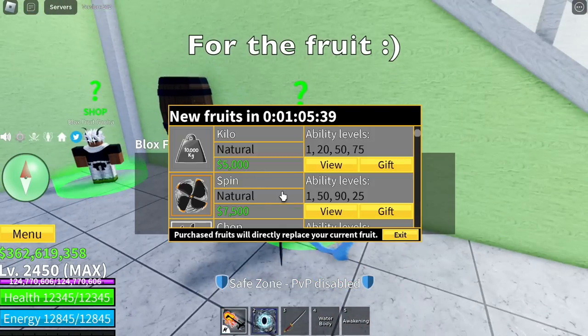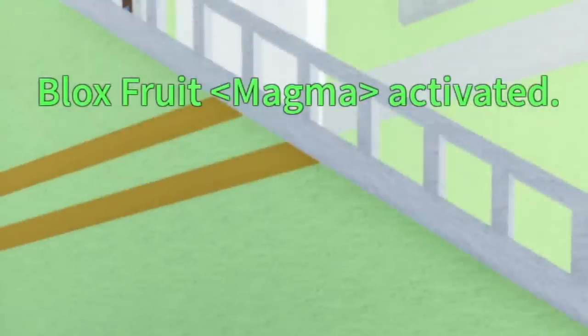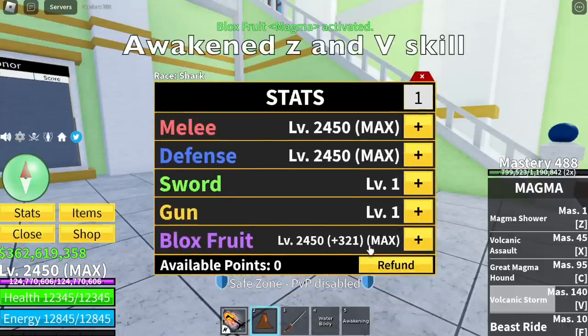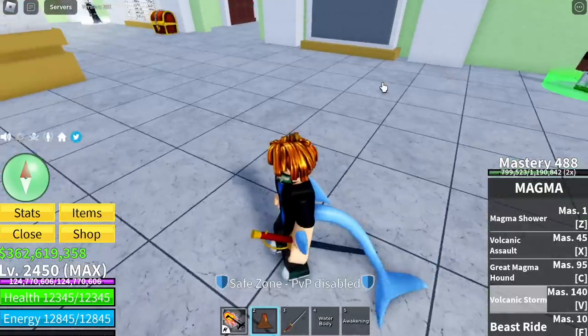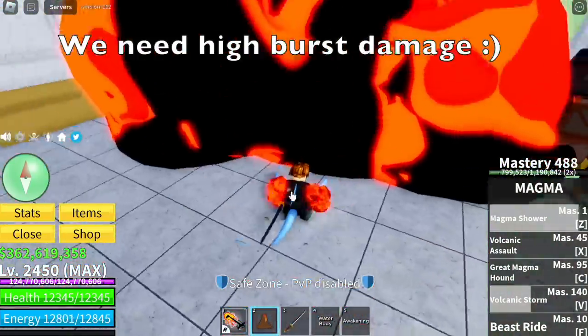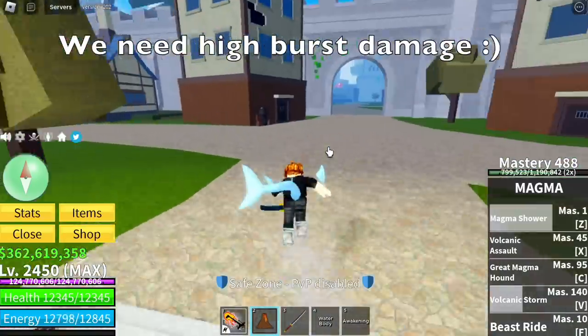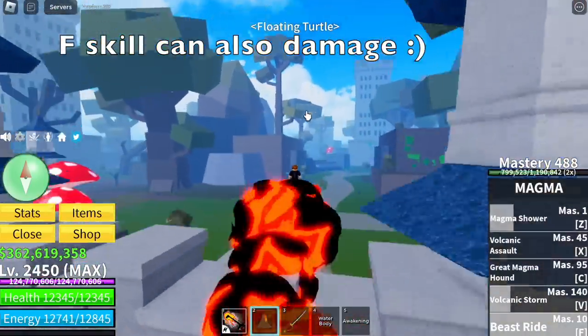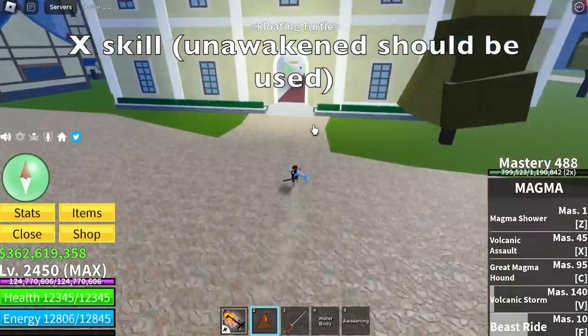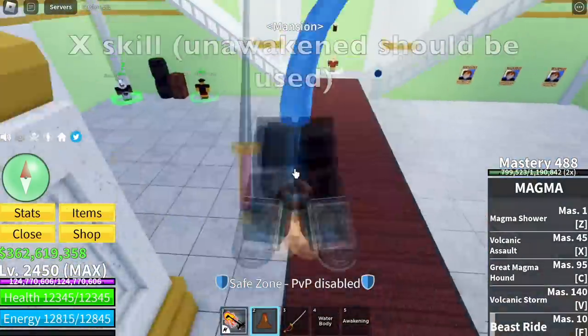No guys, I suggest a magma fruit. Make sure that the Z and V skill is awakened and your stats are mostly on black fruits — if you can, make sure it is full. My stats are not yet full on magma. The F skill can also deal damage, which is really good — use the awakened one. The X skill should not be awakened.